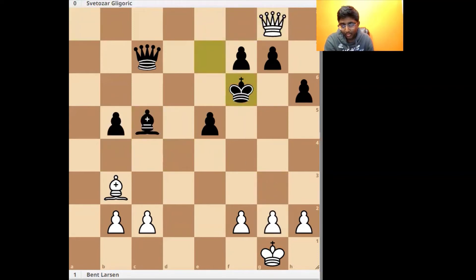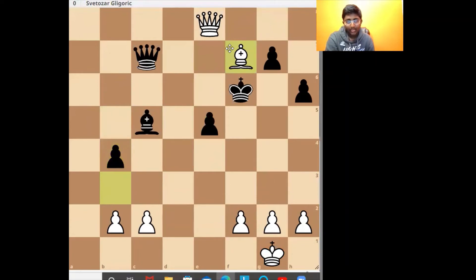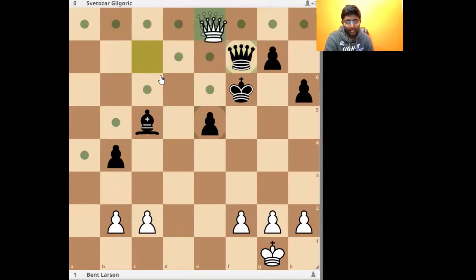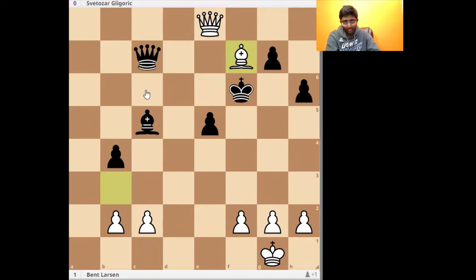Another move here instead of g3 would be Bishop takes f7. The point is that if the queen were to take, there's Queen c6 check and Queen c5, picking up the c5 bishop, and white has a winning position. Instead, black has the defensive resource of Queen e7, and now it's just equal.